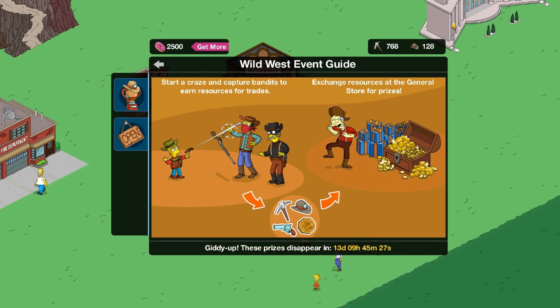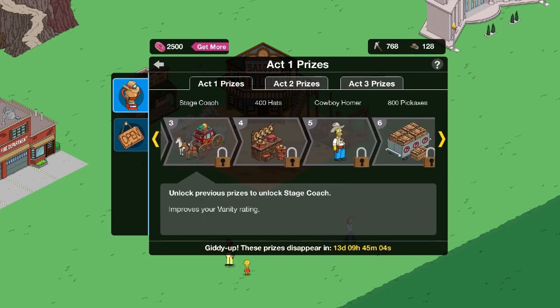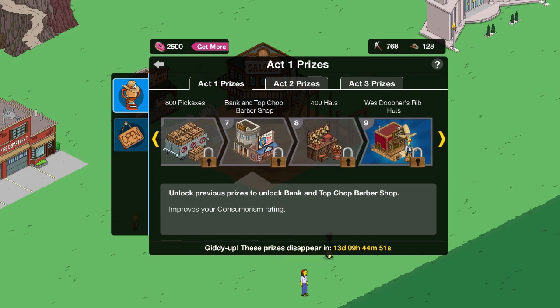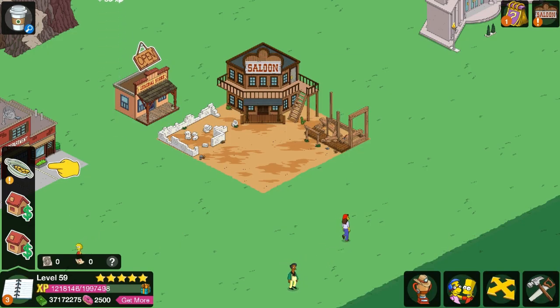Cool man, Wild West event. So you gotta start a craze and capture bandits to earn resources for trades. Earn and exchange resources at the general store. That's pretty basic — you basically collect currency and then trade it for stuff. It's Gummy Joe! 800 pickaxes. Stagecoach — 400 hats. Cowboy Homer — 800 pickaxes. Bank and top chop, barbershop — pretty cool looking little place, 400 hats. And West Dubner's Rib Hut. There's Snake, there's Skinner — that's still not the character I'm hoping for. That's disappointing.